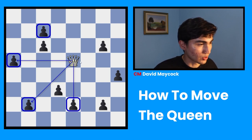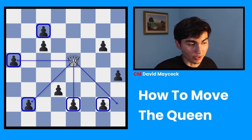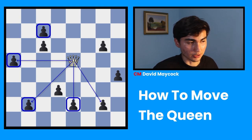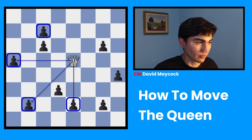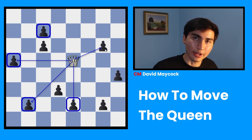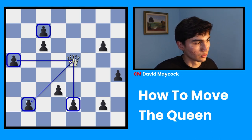This pawn is also attacked by the queen — that's diagonal. Is this pawn attacked by the queen? No, it's not. That would be a knight move, so we're not going to highlight that one. This pawn is attacked by the queen. This one is a little bit tricky — this diagonal is empty, so this pawn is very close to the diagonal but it cannot be taken by the queen. That would be a move no piece in chess makes. So the total amount of pawns this queen can take is 1, 2, 3, 4.